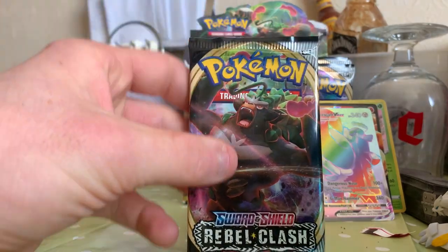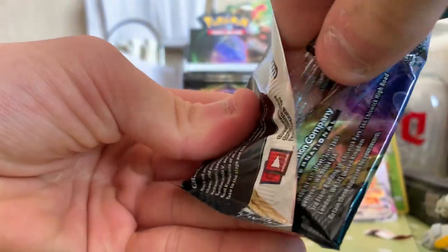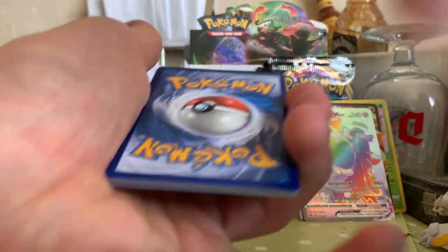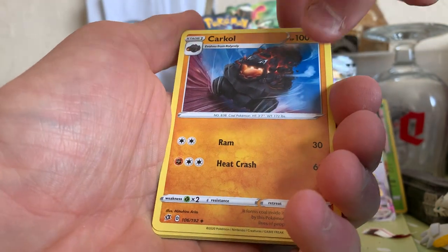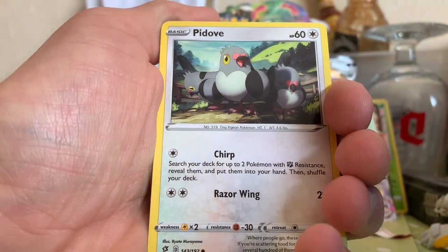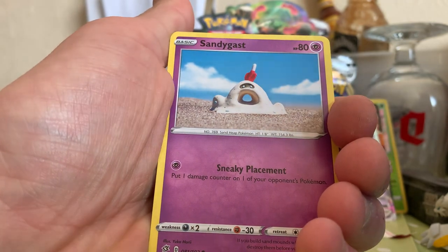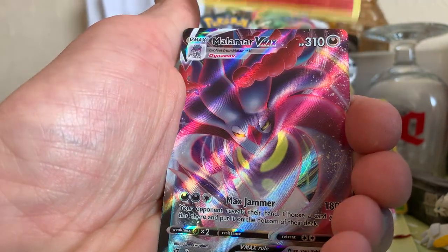Come on Rillaboom, let's see if you can deliver the goods. Code card there for those who want it. Four from the back — flip it over. Start with Psychic Energy, Hatterene, Carkol, Bewear, another Phanpy, Helioptile, Voltorb, Sandygast, Vulpix, reverse Growlithe. And then — V-Max Malamar! Oh my lord, what the living daylights is going on here — V-Max after V-Max!